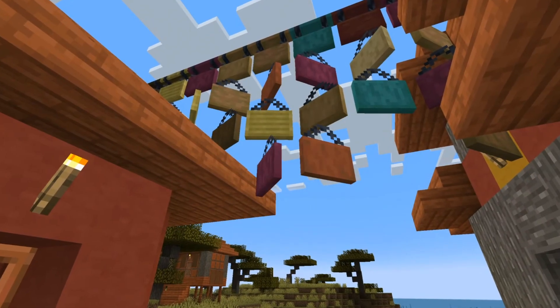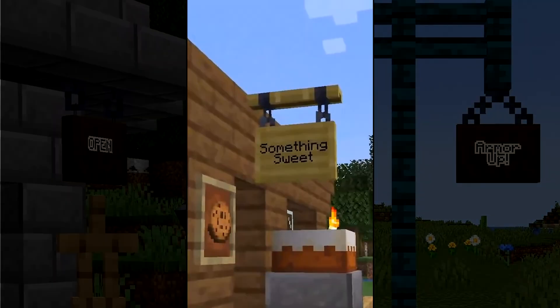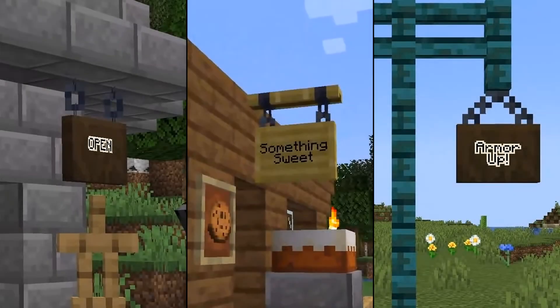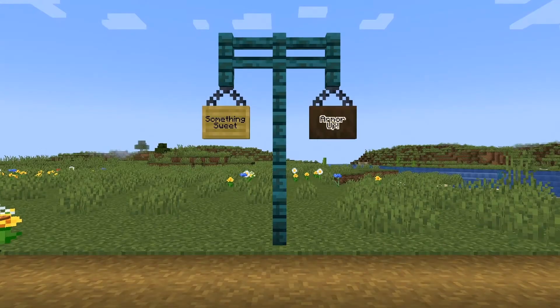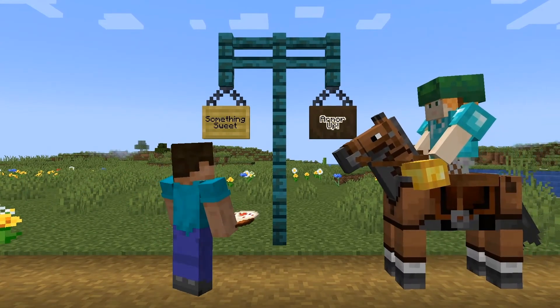Where things begin to differ is the versatility. There are three hanging states: from the side and beneath the block, which results in two supporting chains, and from beneath the narrow block, which results in a V-shaped chain support from a single point. This versatility is exciting to see, and the V-shaped appearance of the chains is quite a unique look for Minecraft.